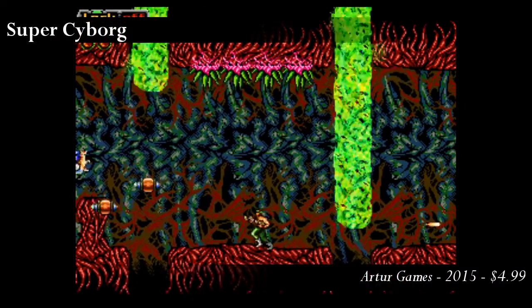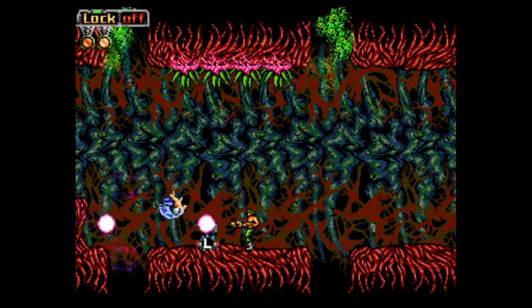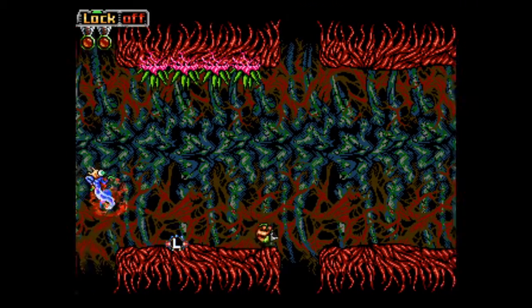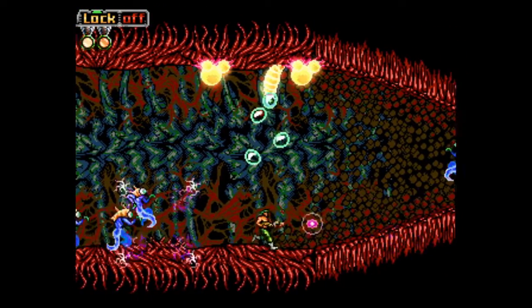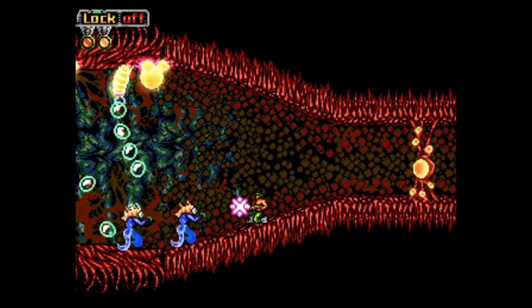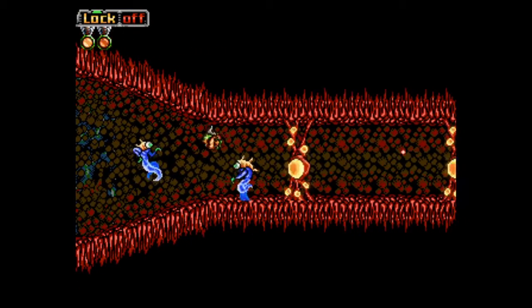The story to Super Cyborg is a familiar one. A scientific installation is being consumed by an awakening alien menace, and it's up to you to put a stop to it. You'll fight your way through seven levels that begin fairly ordinary, but quickly turn into science fiction bio-horror as you fight your way through the alien's biomechanical eyeball-ridden innards.